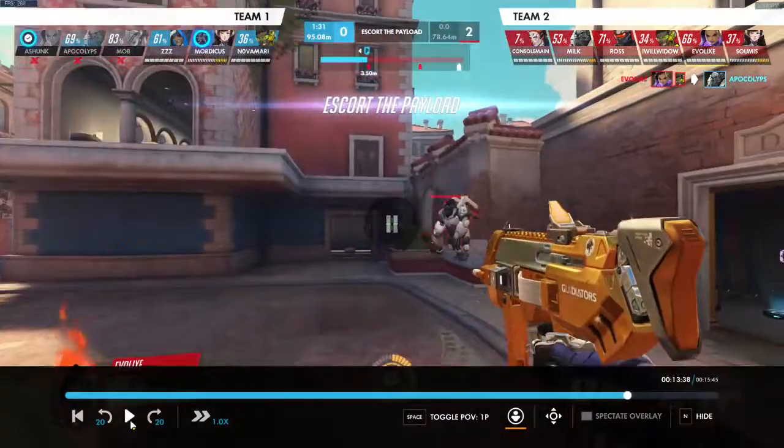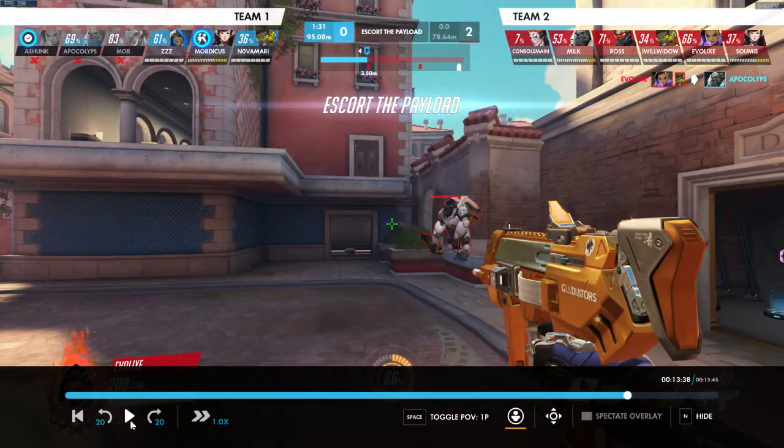Beacon in place. We've just come out of a teamfight with a minute and 31 seconds on the clock. I don't know about the enemy's ult economy right now — I didn't really follow it. So what we're going to do is position up here, or at least put our translocator up here, which is going to give us options when the enemy team starts pushing in.